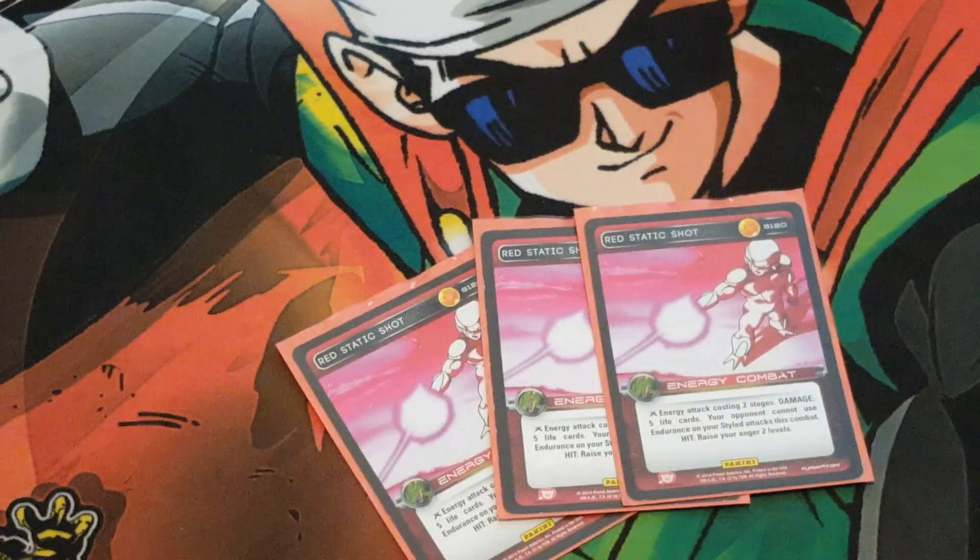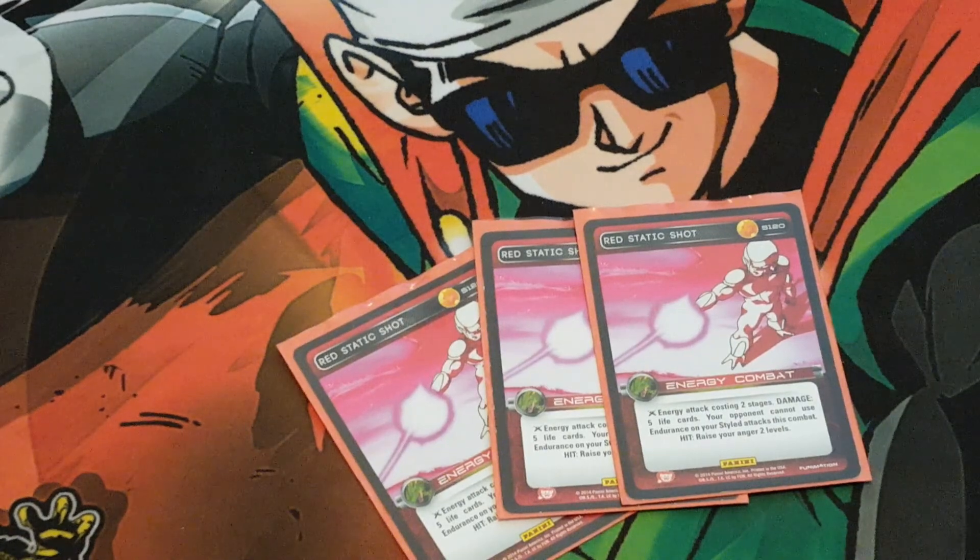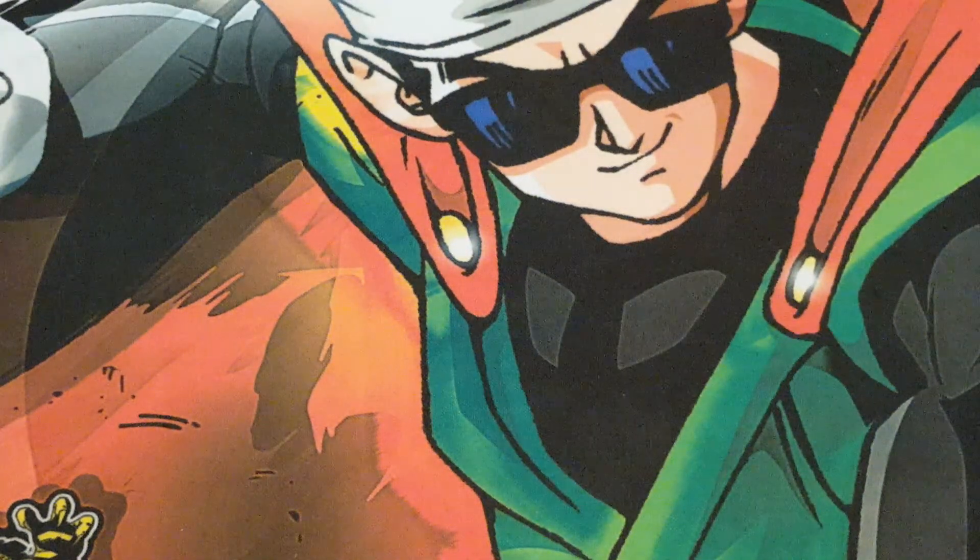Three Red Static Shot — probably one of the best cards in the game. It's just so powerful: five life cards, swing, crit. In combat, your opponent cannot use endurance on my style attacks. And hit, raise your anger 2. It does so much for you and could really put you over the top. Combine this with Cell's level 3 — they mill five, that's five damage; they don't block this attack, that's five more damage. You're already taking apart a good amount of their deck with just that level 3 and this card. Very powerful — I think every red deck should run at least two to three.